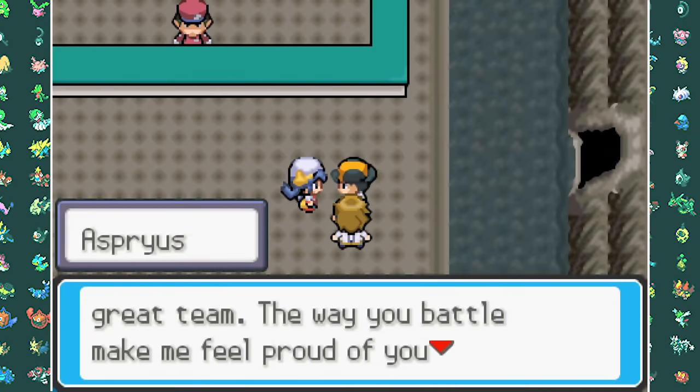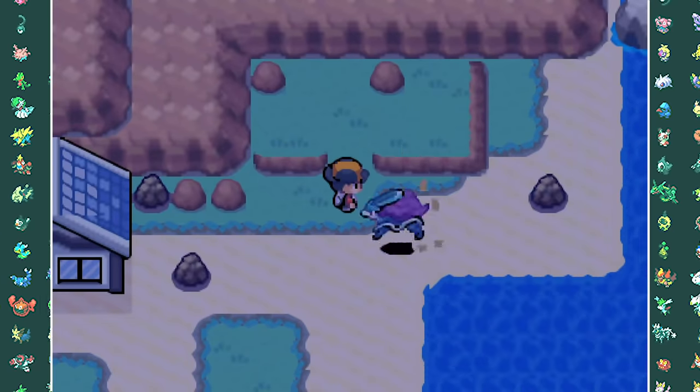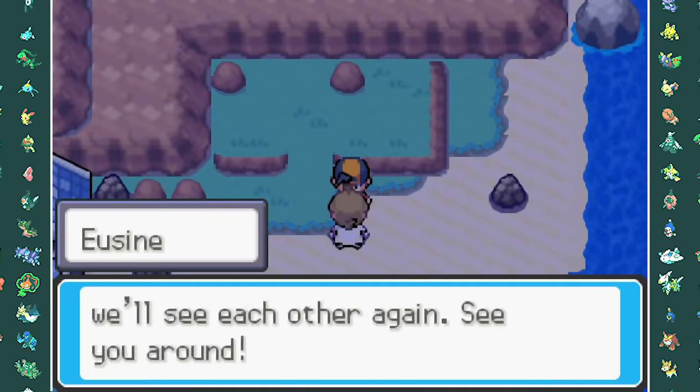After the battle we all go our separate ways and now we have to do the Suicune event with Eusine like normal. After Suicune runs off we also have to challenge Eusine to a Pokemon battle and we destroy him very quickly. And as it turns out, you still can't pick up the Secret Potion before you beat Chuck.